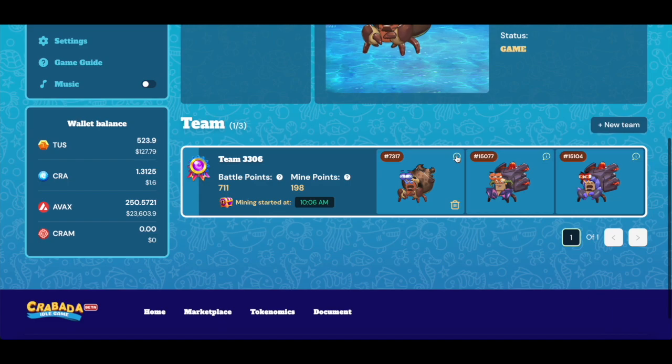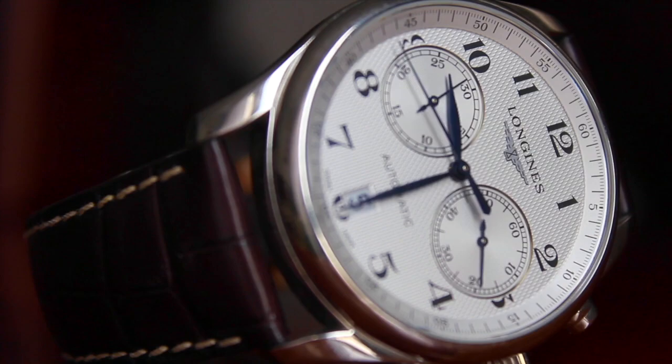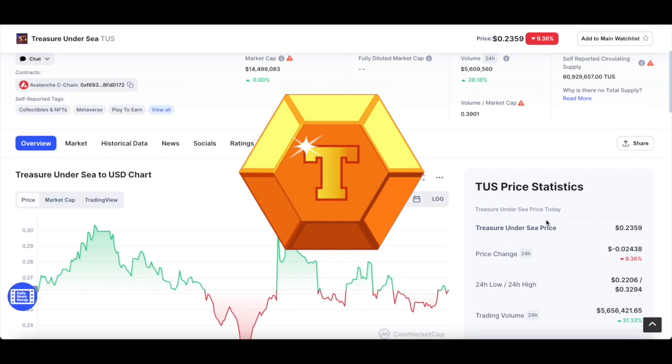To play an idle game in Krabata, you need to create a team of three crabs. Crabs can be purchased on the Krabata marketplace. When you start a game, your three crabs are sent on a mining expedition to discover treasure. Mining expeditions take a standard of four hours and reward you with Krabata's governance token, CRA, as well as Krabata's in-game currency, TUS.